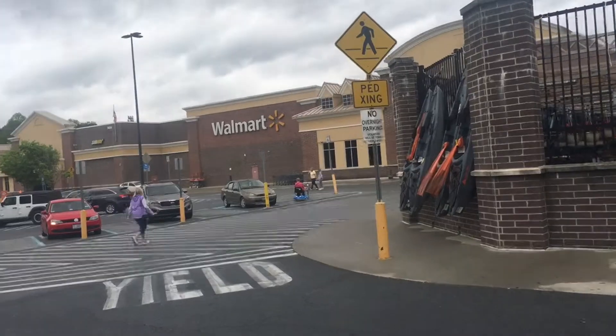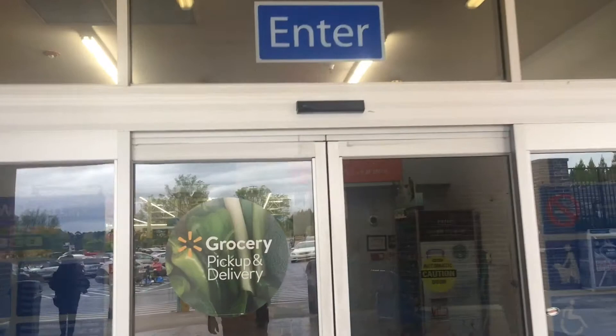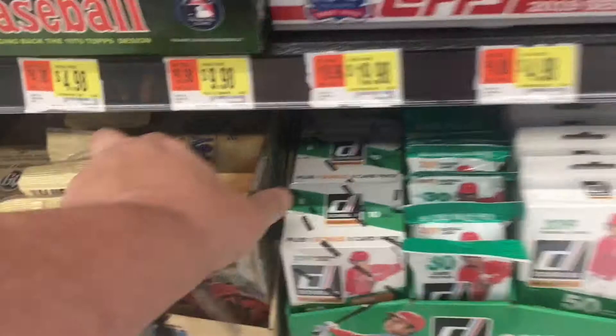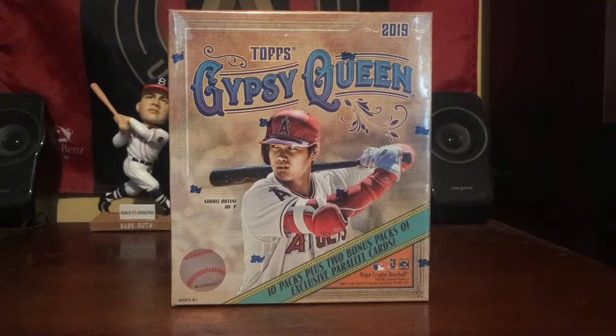Today we stopped by our local Walmart again and we're going to pick up a product that I saw last time I was here when we ripped opening day. I'm tempted by the heritage, but I do see the mega box of Gypsy Queen and we are going to rip it next. Hey everybody, it's Matt from BallCards.com back again for another episode of Retail Ripping. And today we have 2019 Topps Gypsy Queen, but this time it's a mega box.